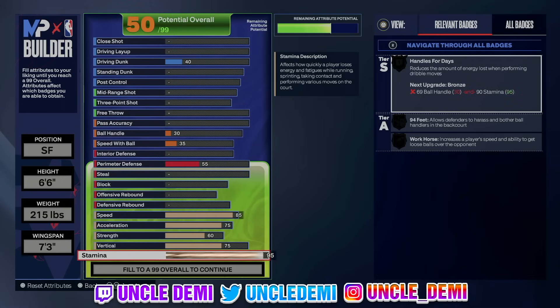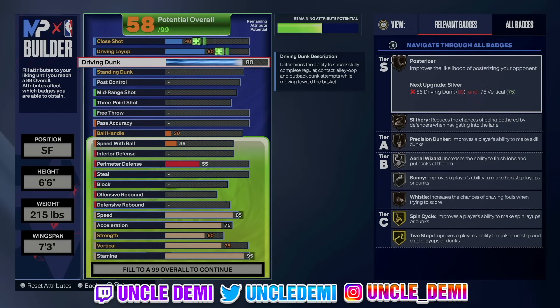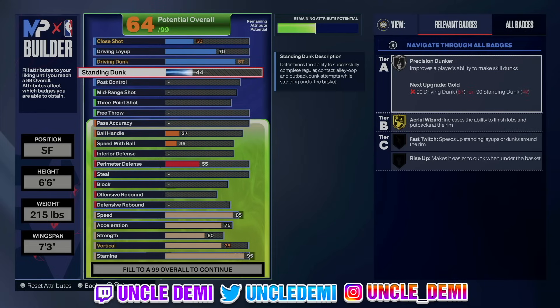This is all just getting the whole foundation set up to be able to go through the actual badges. Now let's go up to the top. The big one here is going 87 on the driving dunk. By going 87 on the driving dunk, you're able to get Posterizer on silver, Slithery, precision dunking on silver, Aerial Wizard for lives, and Bunny on gold. If you've been watching my high flyer videos, you know Bunny is actually very overpowered. Then we're gonna go 70 on the driving layup — that gives us Fearless Finisher on bronze.